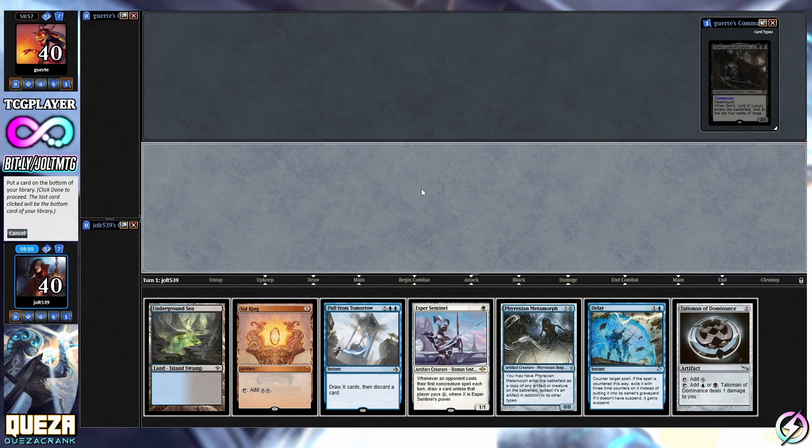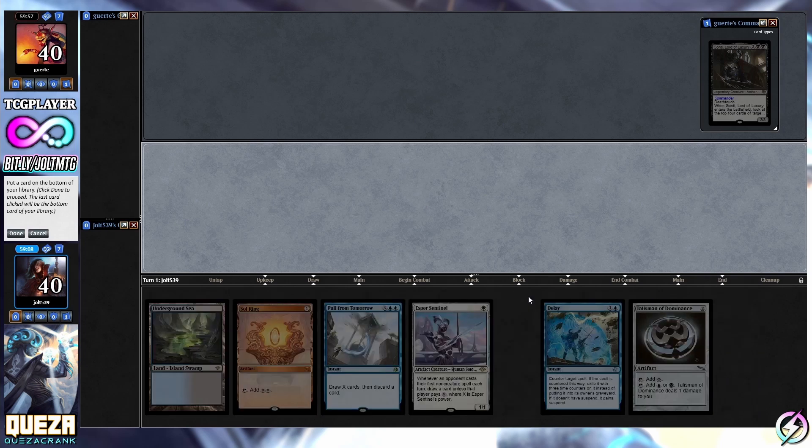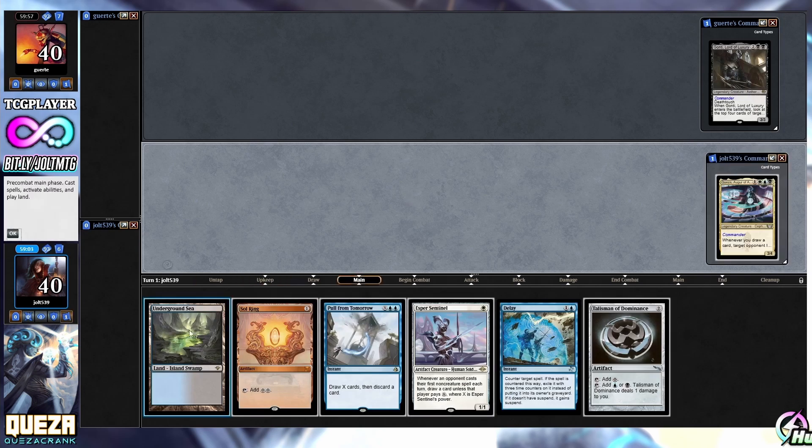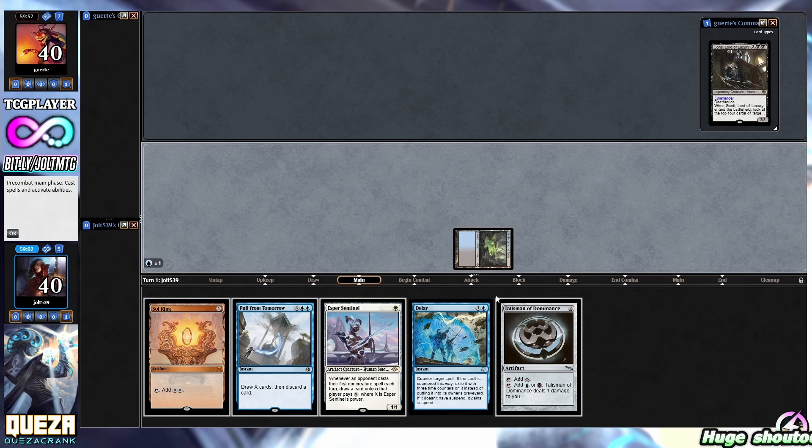We have to put one card on the bottom and I think what we'll do is Phyrexian Metamorph - I think that sounds okay. So let's go and lead off with Underground Sea, Underground Sea, and the Sol Ring.